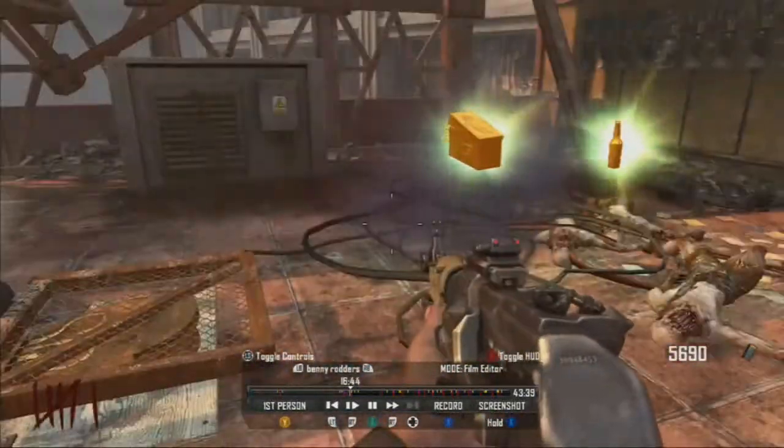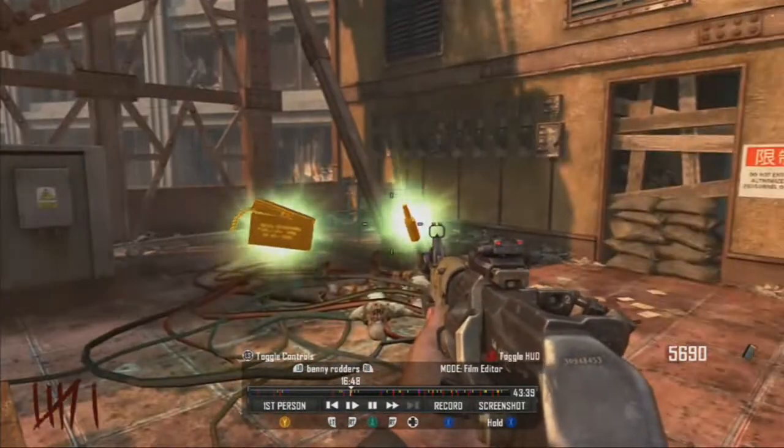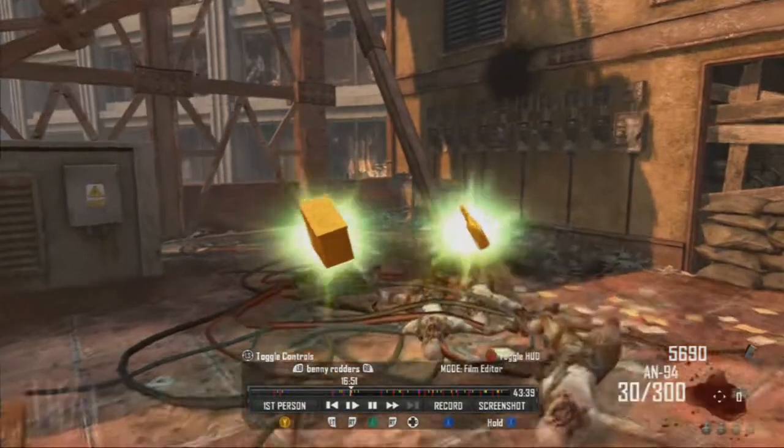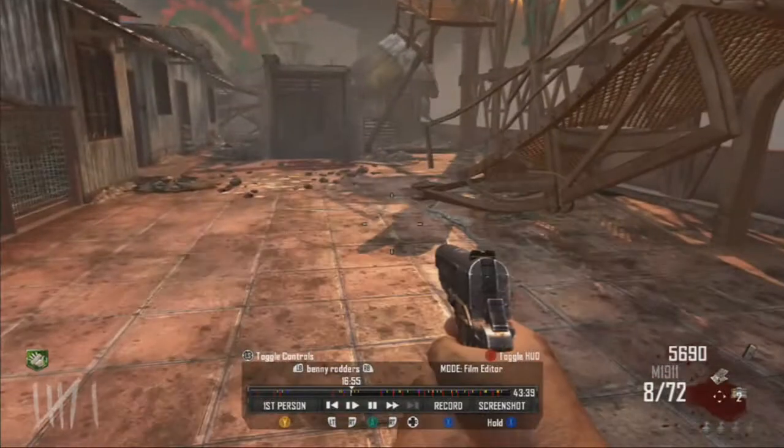He gets flung by the trample steam. There it is — there is your free perk and your ammo that you get after every round. I've got Speed Reload now. I'll pick my trample steam back up and I'm just going to cut it so you don't have to see all the rounds leading up to it.